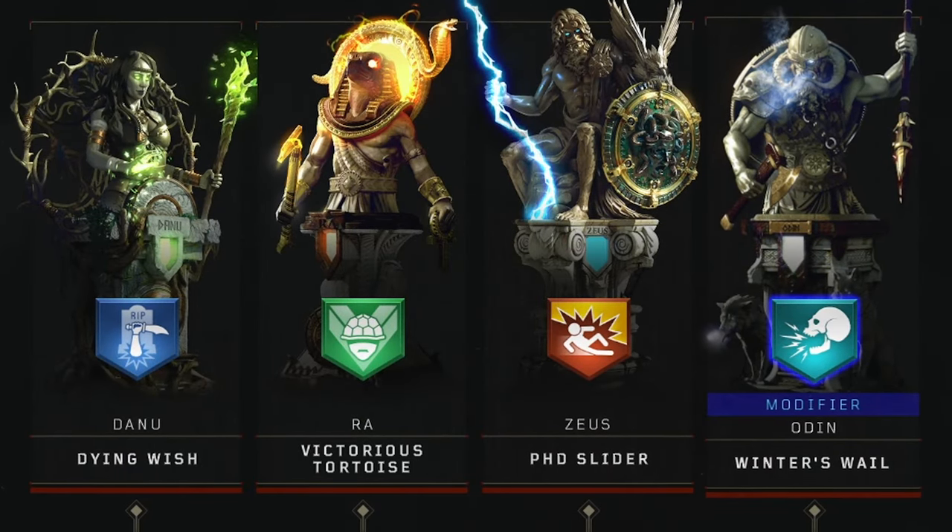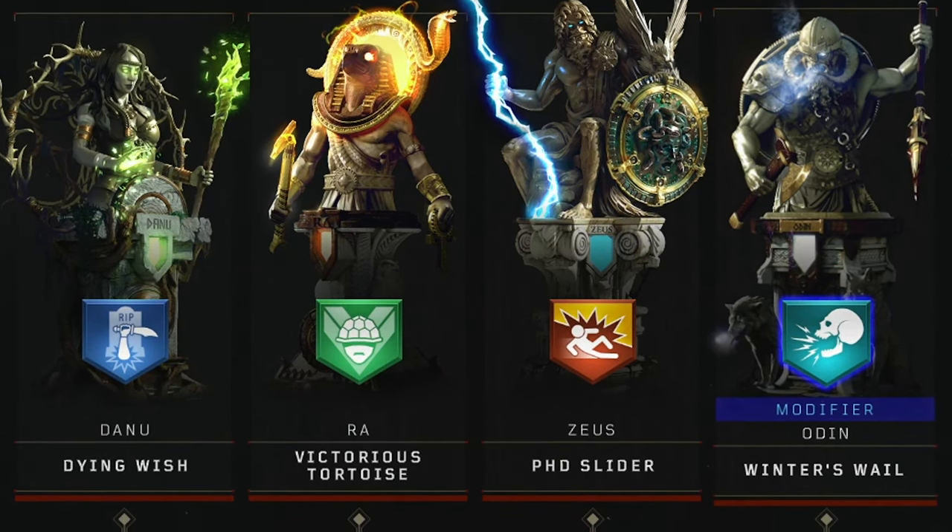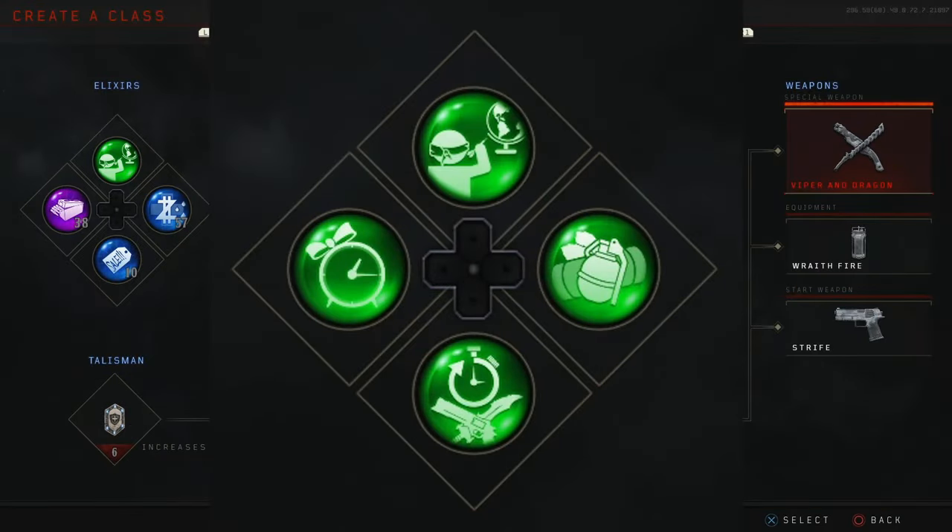For your perks, you want to bring Dying Wish, Victorious Tortoise, PhD Slider, and finally in your modifier slot, you want to bring Winter's Whale. For your Elixirs, you want to bring Anywhere But Here, Temporal Gift, Equipment — that one's important, make sure you have Equipment — and Arsenal Accelerator.